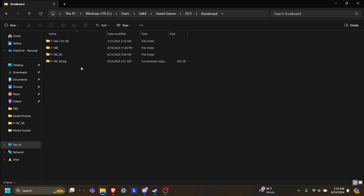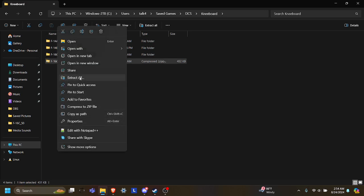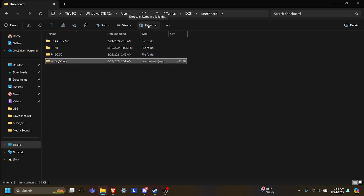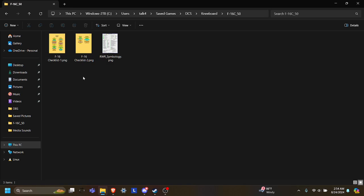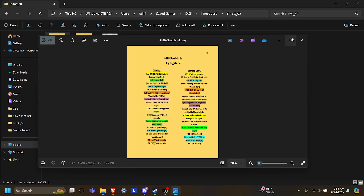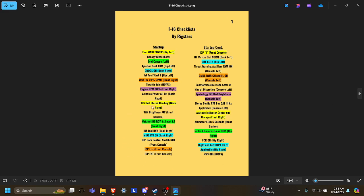Inside this folder, it's probably going to be empty for you unless you've already set up another kneeboard. What you're going to do is unzip the file by right-clicking it and hitting Extract All, or by clicking it and hitting Extract All up here. You're going to get a normal folder out of it, and inside this normal folder you are going to have a whole bunch of PNG files. These PNG files are what DCS actually uses to display these images — the first page of my kneeboard, if I click this, is going to look like this in-game.